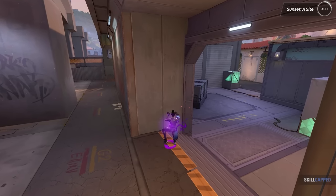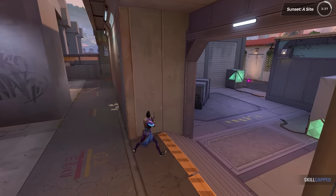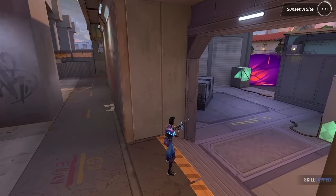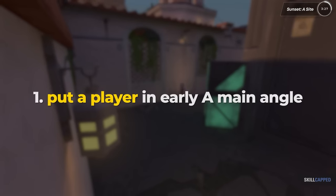If you guys lose control of A main, you'll notice how awkward this site gets to hold. You basically need to have two players watching both elbow and main in order to spot both locations, which can get very uncomfortable. So remember, to avoid this, try to get a player posted up on that A main angle.